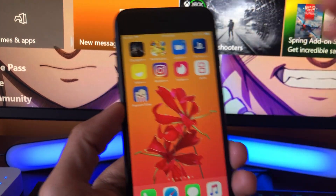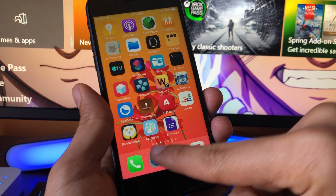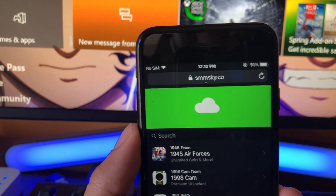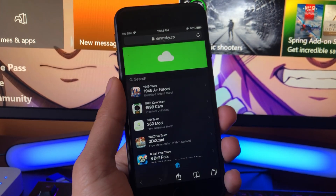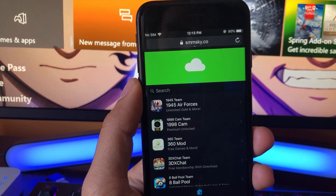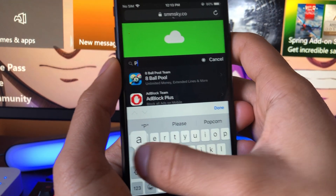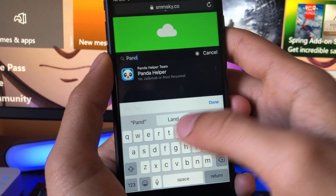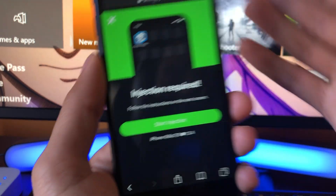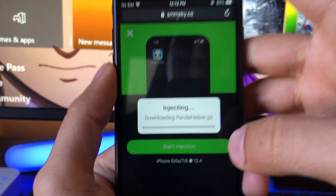In order to get Panda Helper with VIP included for absolutely free with no revokes, we're going to have to download it from a website called smmsky.co. Just type smmsky.co in your browser and this website will allow us to download the full version for free on our device. In the search bar, type in Panda Helper — there it is, no jailbreak required. If you have a jailbreak it will still work. Just click 'Start Injection' and now we wait for this to load.